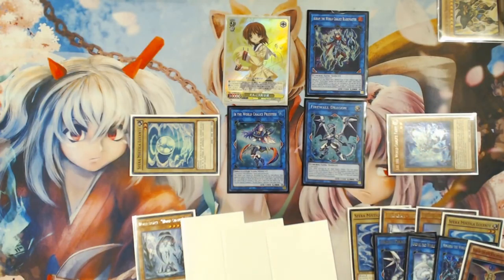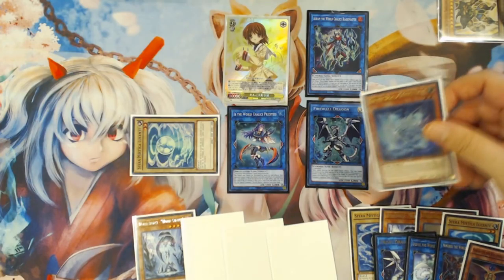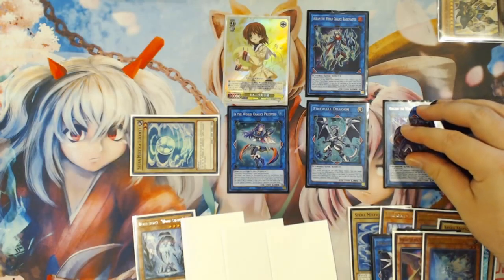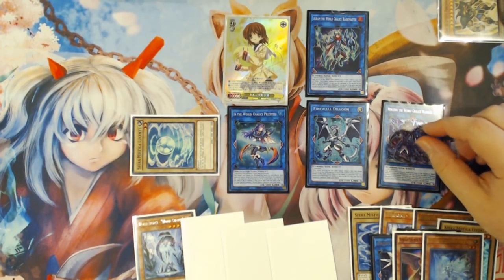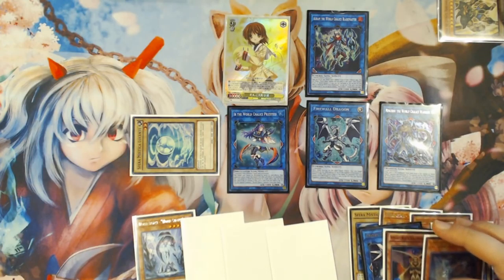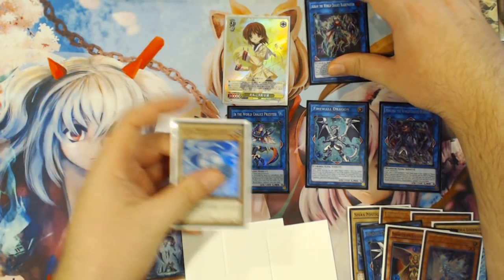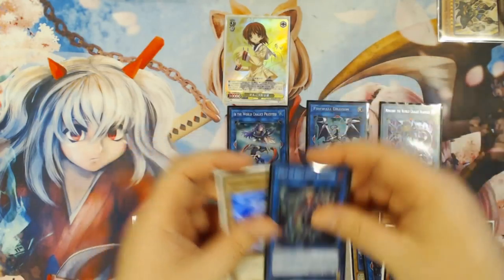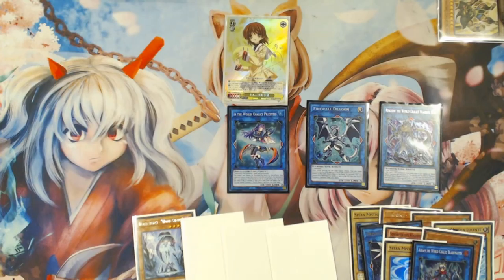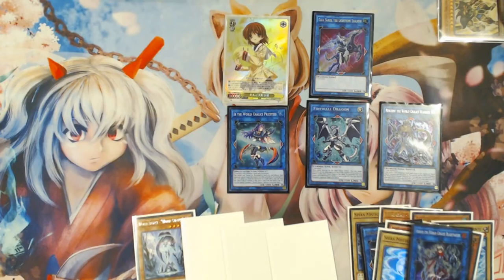You're going to link with Ningirsu and Venus into the first Firewall Dragon. Then you are going to use Aurum's effect to tribute the Lee that is in the zone Aurum is pointing to, and you are going to bring back the Ningirsu, with Ningirsu pointing at the Firewall Dragon. You are then going to link with the Mystical Shine Ball and the Aurum that is above the Firewall Dragon into Gaia Saber, the Lightning Shadow, pointing down at Firewall Dragon. Then your Aurum is going to trigger to let you summon a card out of your hand.